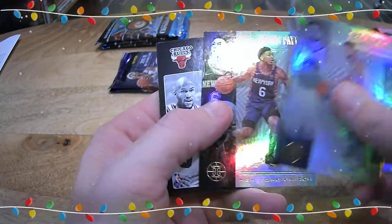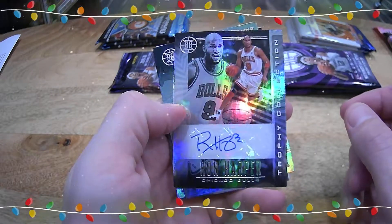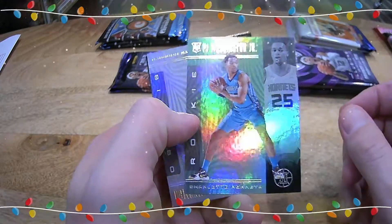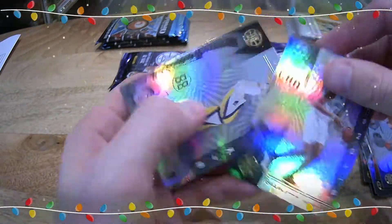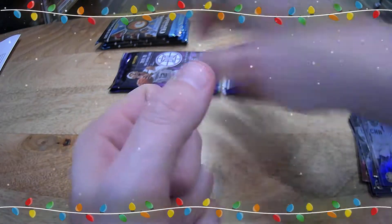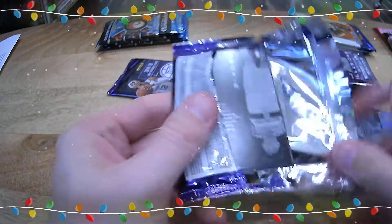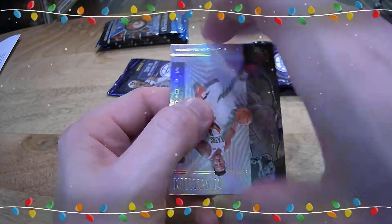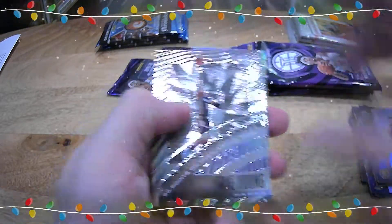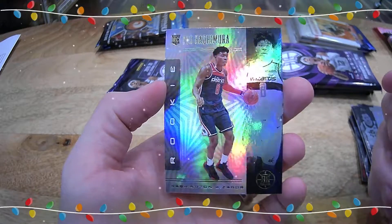Klay Thompson, Alfred Payton, an autograph of Ron Harper — Trophy Collection. There you go, Jason. P.J. Washington Jr. emerald rookie card, Bayamba and Patazzi. C.J. McCollum, Lonzo Ball, Josh Okigi, we've got a Trae Young season highlights, Bogdanovic, and a Rui Hachimura rookie card.